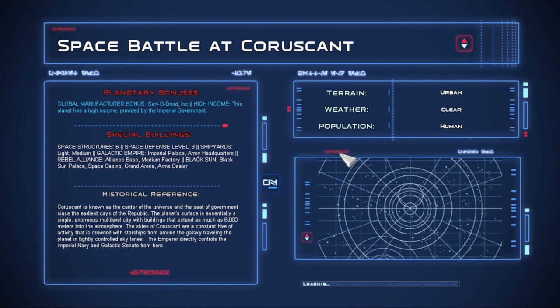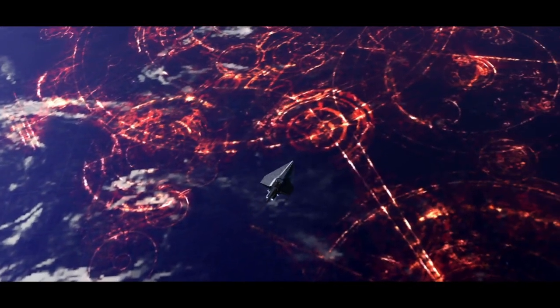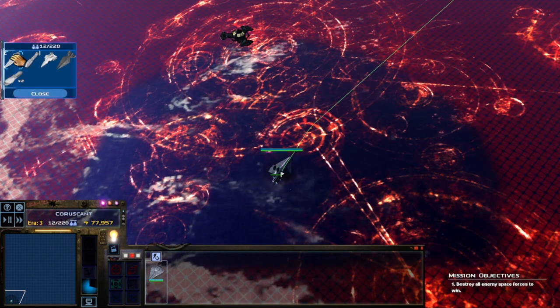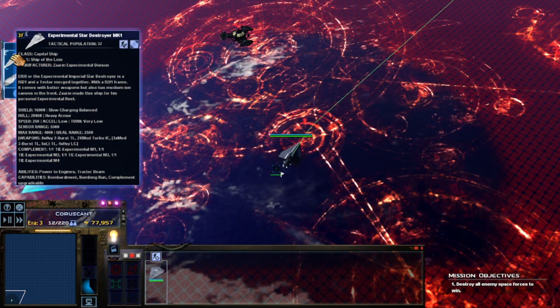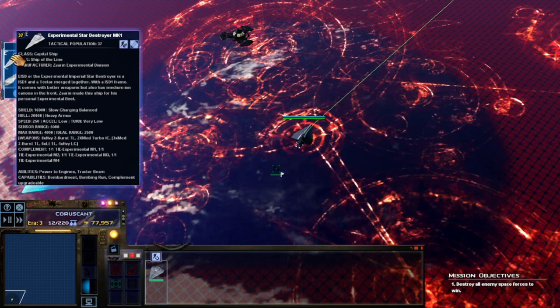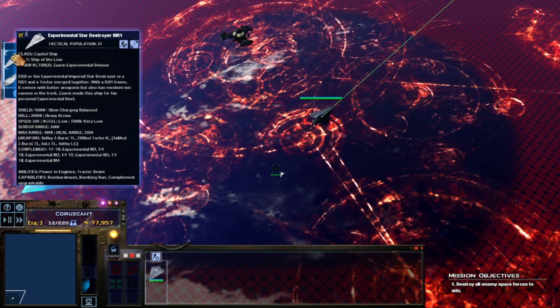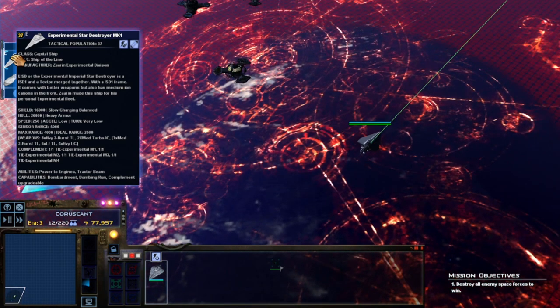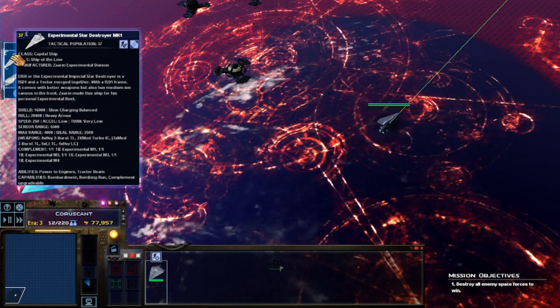I want to see how the new Star Destroyer — the Star Destroyer Experimental Mark 1 — performs. It's supposed to be an Imperial Star Destroyer 1 and a Tector Star Destroyer mixed together, which is an interesting combination. I assume one of the differences is it has a fighter complement. You get experimental TIEs. The EISD — Experimental Imperial Star Destroyer — is an ISD-1 and Tector merged together. With an ISD-1 frame, it has better weapons but also medium ion cannons in front.